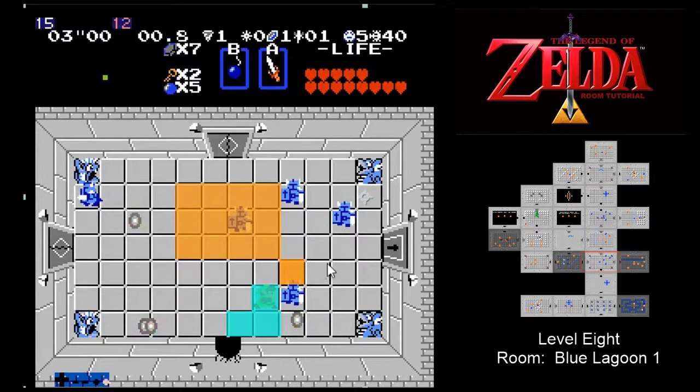Solid combat principles are going to be how you clear this room quickly. If you stick to what we've given you here — stick to the initial movement, stick to finishing high and in the middle of this room — it's going to give you better average times and you're going to leave Blue Lagoon 1 with more hearts than usual, which is going to prepare you for the rest of Level 8. There's no magic bullet, no secret to this room. This is all combat — you're going to have to put in the effort and practice and grind a little bit. If you do that and work on these initial steps, the time in this room can come down.